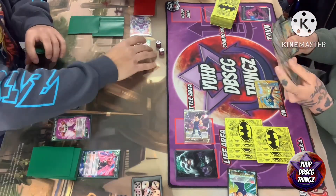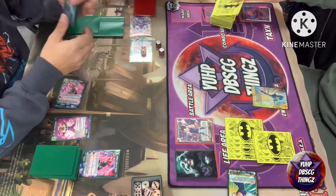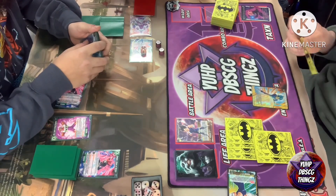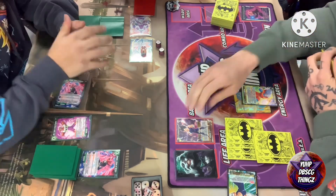Cooler takes advantage of early game hand destruction, playing a 20k attacker that makes Vegeta discard one card from hand, while at the same time putting a unison in play with five markers — very good, especially if he plans on going into Golden Cooler next turn.